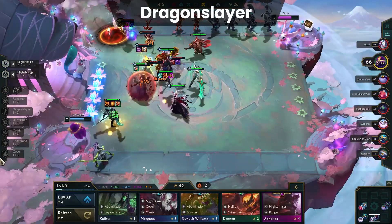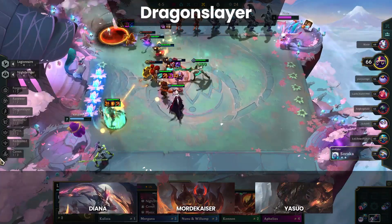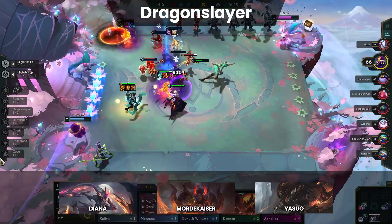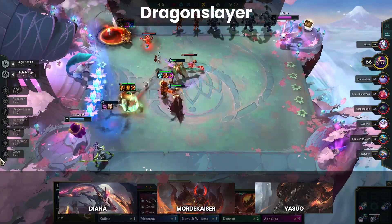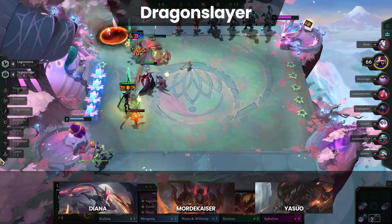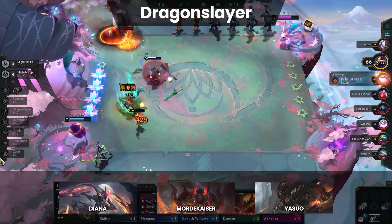Dragonslayer is being hard carried by Mordekaiser, Diana, and Yasuo. Because it boosts the damage of Yasuo by so much, it's common to see 4 Dragonslayer, 4 Legionnaire, or Nightbringer boards. Overall it's a bit situational of a trait but the value it brings to the specific meta compositions makes it worth using.